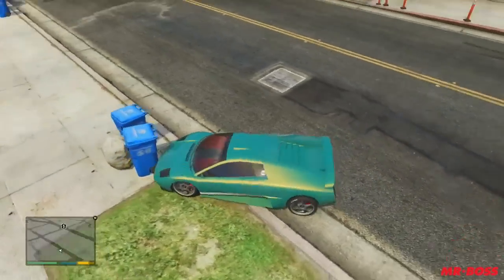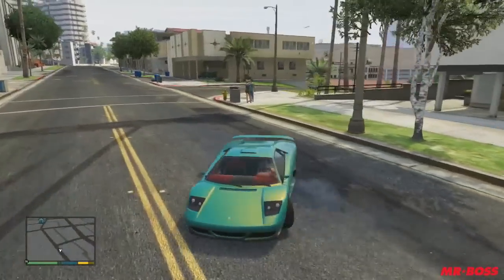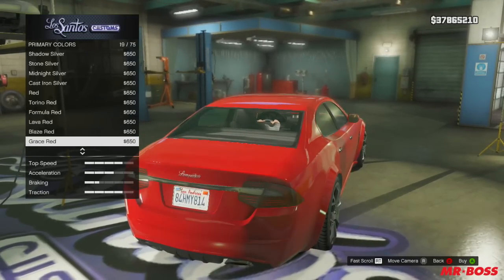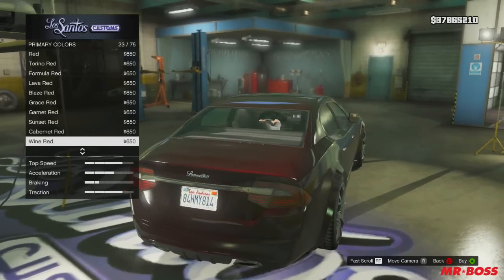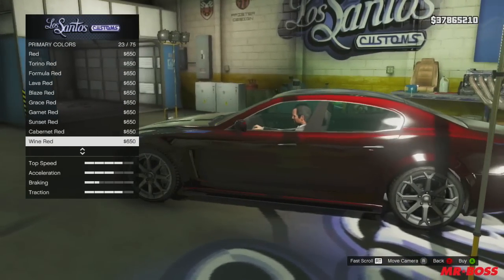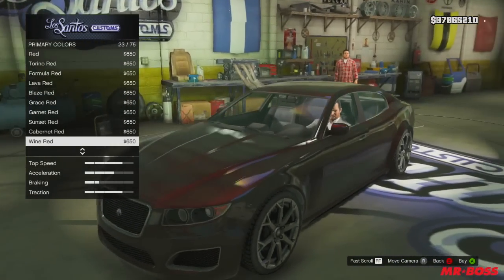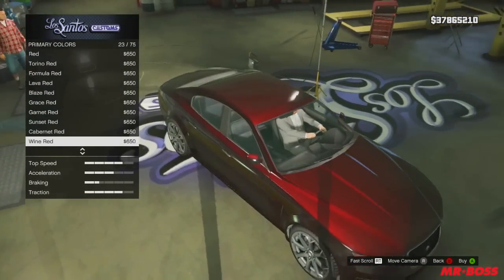This is one of my favorite pearlescent combinations in the game, and I do think it's going to be a staple for my cars going forward. So this next one looks better on all the coupes. We're going to be starting out with the wine red metallic color. It's this dark blackish red finish — looks really sleek, really luxurious looking color.